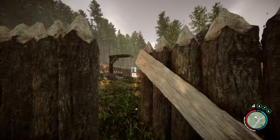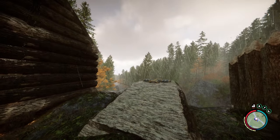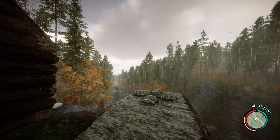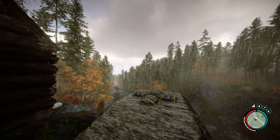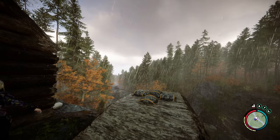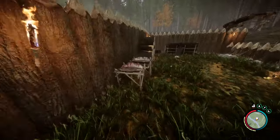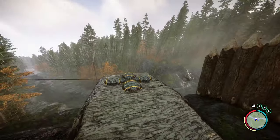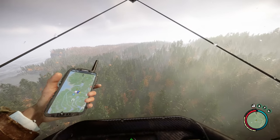Today we're going to be advancing the story just a little bit. When you find those red computers inside the bunkers it marks a location on your map, basically telling you where to go next. We've unlocked two locations: the food bunker and maintenance bunker C. We're going to take a look at both of those today. And it's raining, which is good because I need some more water — the containers are filling back up.